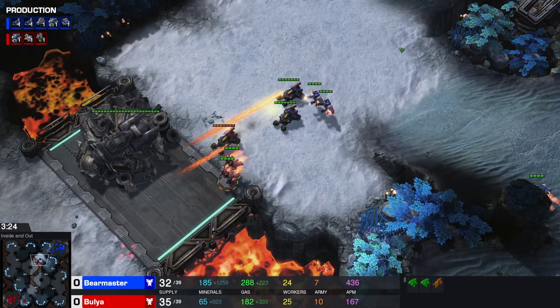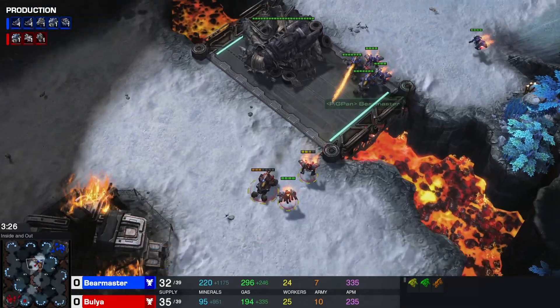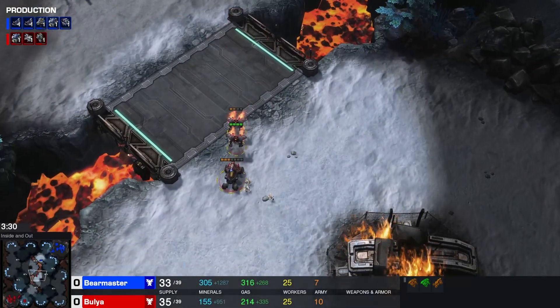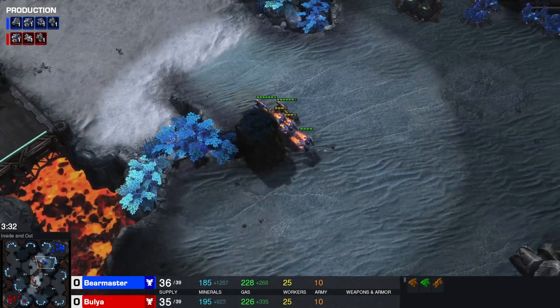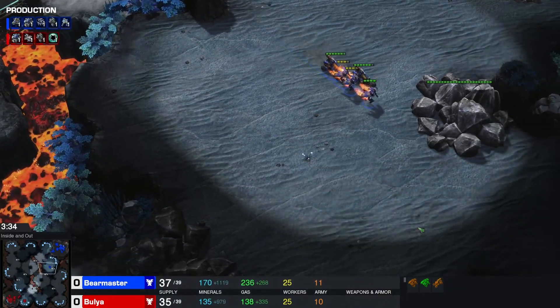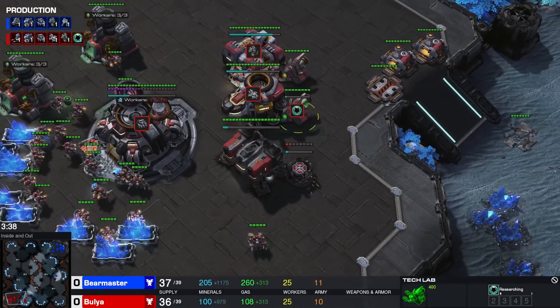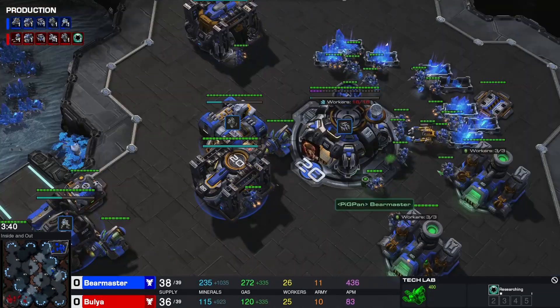The first skirmish is in the middle of the map and Bulia gets the bad end of it — two Hellions against one. Not a fight you want to take, especially not three. It's the Banshee opener. Are we going to build a Blind Raven over here? Banshee with cloak even.